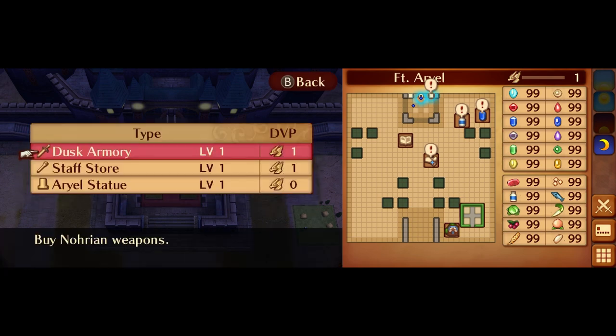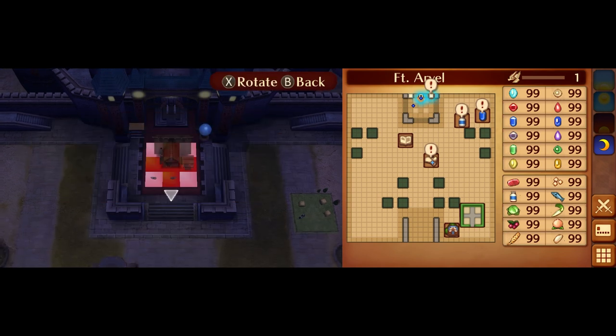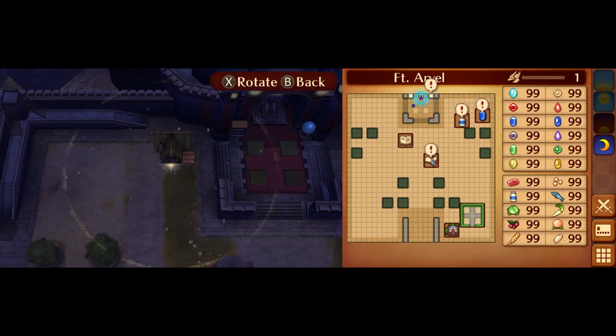First of all, do I buy the Armory or the Staff Shop? In the context of this playthrough, this is a bit of a no-brainer. I want to seize control over this playthrough at every opportunity I can. The best way to do that from this position is to buy the Staff Shop.